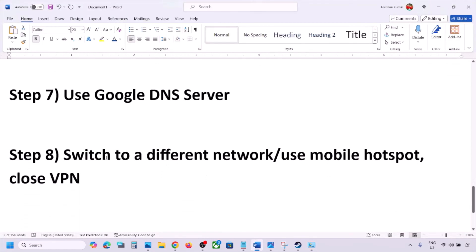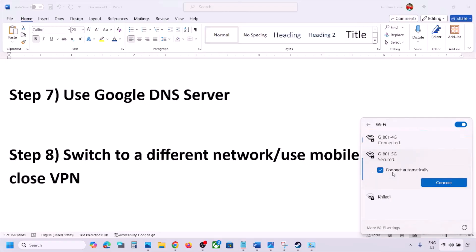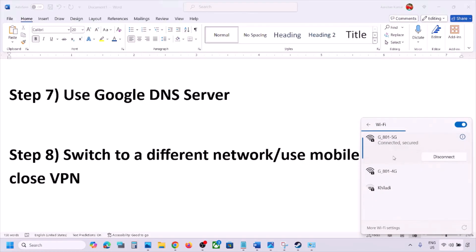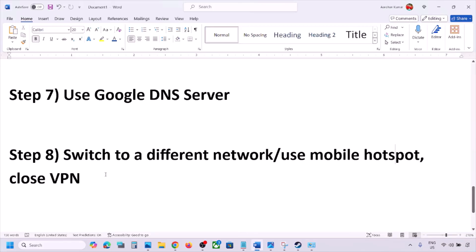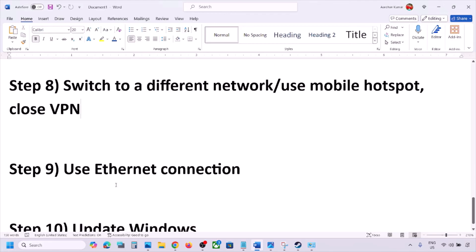The next step is to switch to a different network. If you have another network available, connect to it and check. You can also switch to a mobile hotspot — turn on data on your phone, enable hotspot, connect your PC to it, and check. If you are using a VPN, close it and then check.